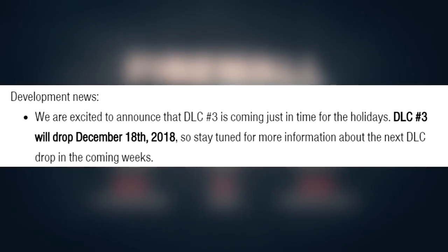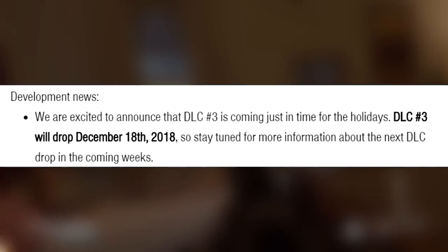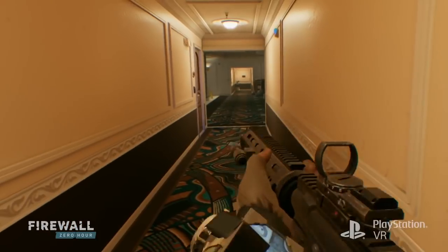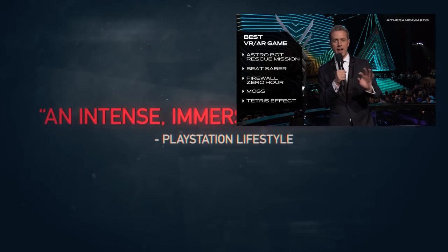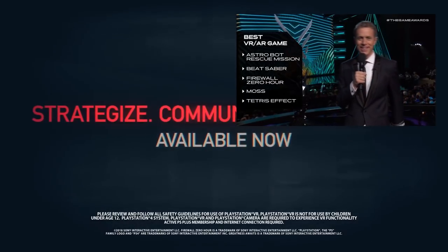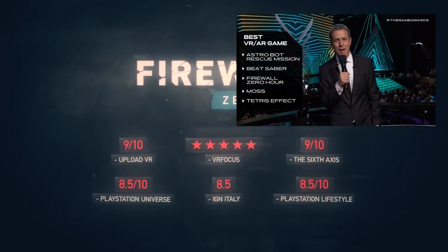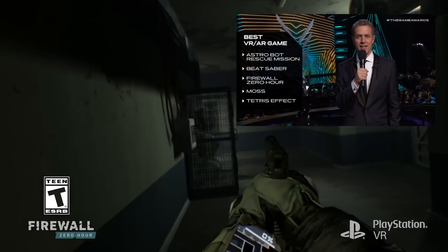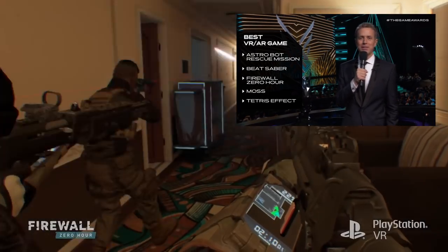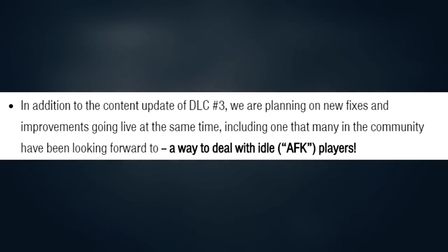DLC number two also brought a new batch of cosmetics, however there was no map included, so despite adding great content there was some disappointment. Then it was a very nice surprise when First Contact Entertainment announced that — despite what they said earlier — there would be another DLC drop in 2018 on December 18th, though no details were given at the time. It was also around this time that Firewall Zero Hour was nominated for VR Game of the Year at Jeff Keeley's Game Awards, though unfortunately Astro Bot took that prize.